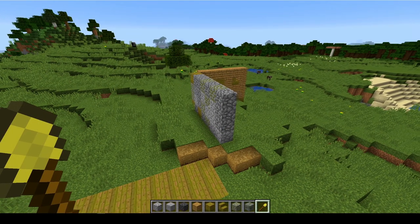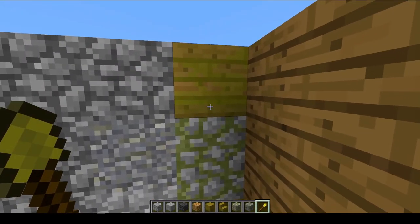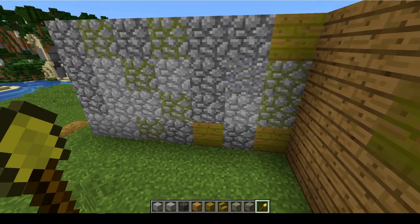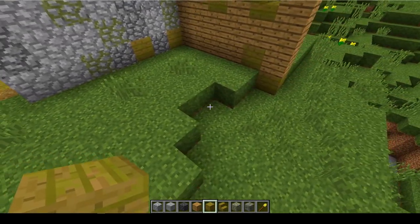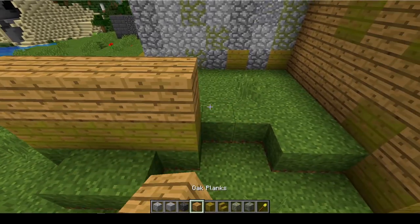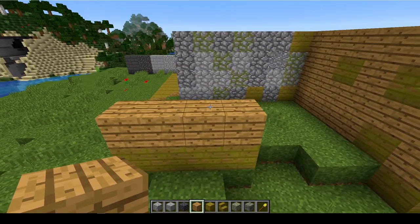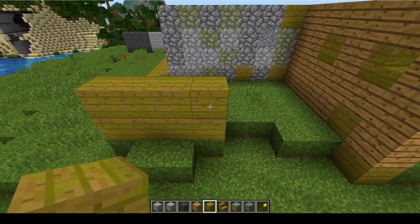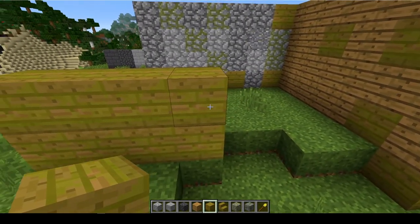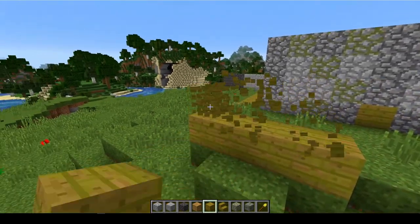It feels a whole lot more natural to me now, except for the jungle wood planks. I still want to make some changes to it. Like, if we were to use it in a building, it would probably work best as a bottom part of the building. Maybe oak wood would work a little bit on top of it if I just remove a little bit of the green. But it would not work to build it like that because of that darker line on the bottom. Maybe if I had that darker line in the middle, it would work better.